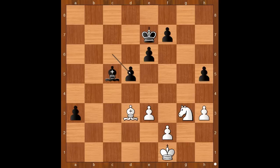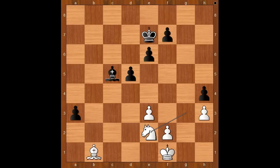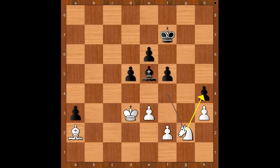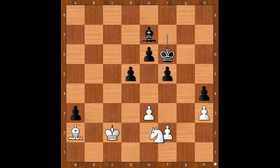If knight takes on h5, what happens then? Then a2, and the pawn cannot be stopped. Back to our game — bishop to b1, h4, knight to e2, f5, knight to f4, king to f7, bishop to a2, bishop to e7, king to e2, bishop to f6, king to d3, bishop to e5, knight to g2, bishop to f6, knight to e1, bishop to e7, king to c2, king to f6, knight to f3, f4.